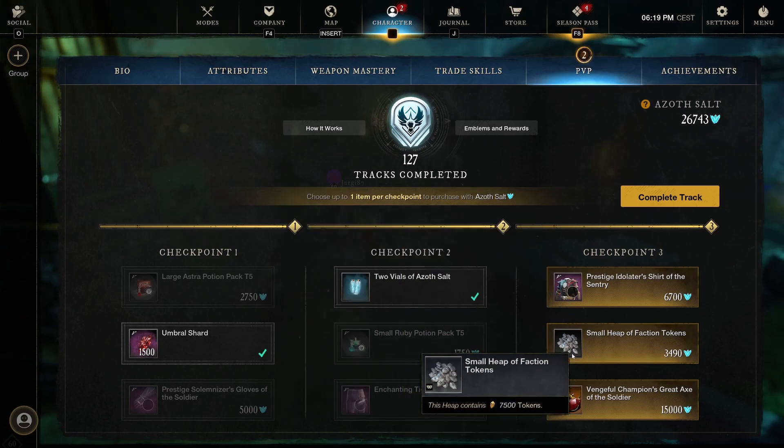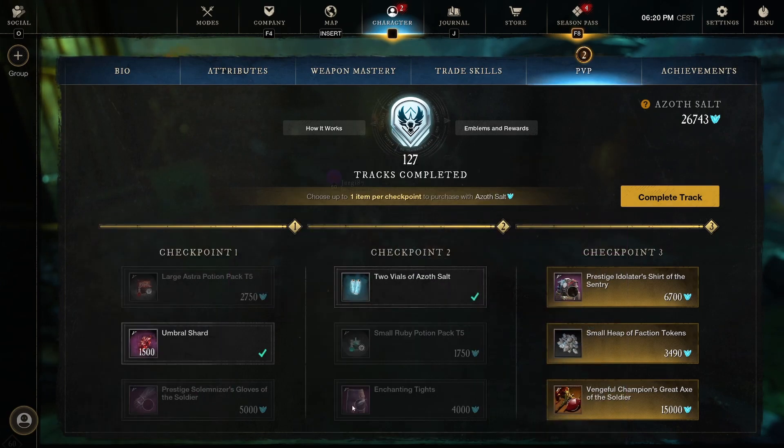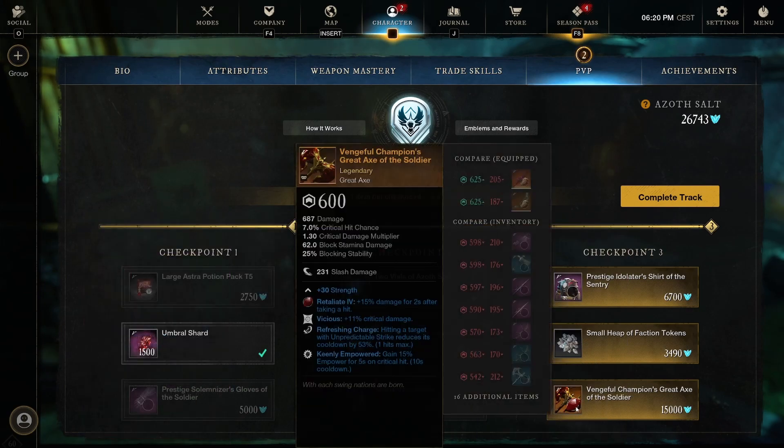Got a small heap of faction tokens, 7,500 for 3,490 — not too bad. And here we go: Vengeful Champions Great Axe of the Soldier. A legendary Great Axe! It's been a while since we've seen a legendary piece of armor or weapon in here. We always see the epic ones that we can upgrade to legendary, but not instant legendaries.